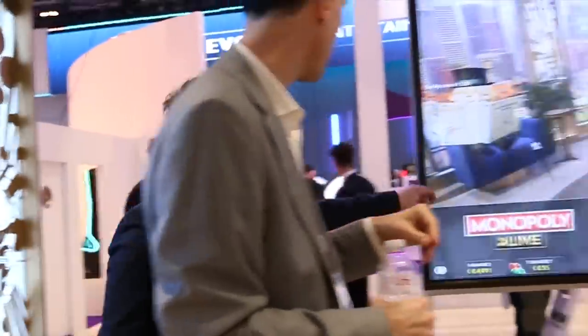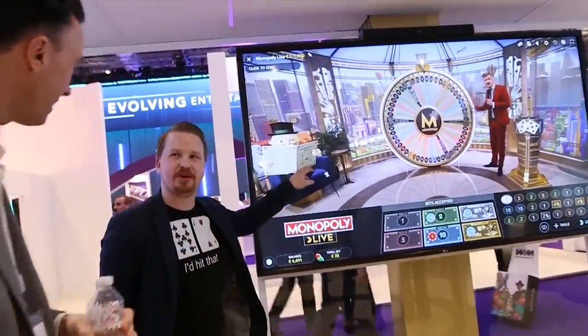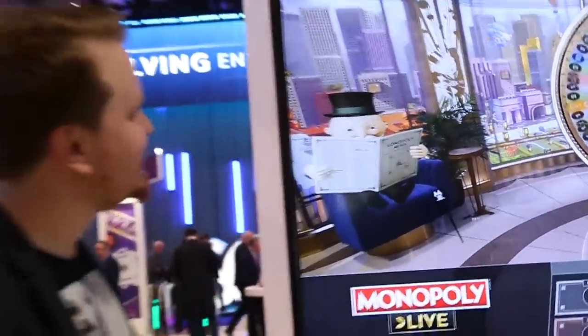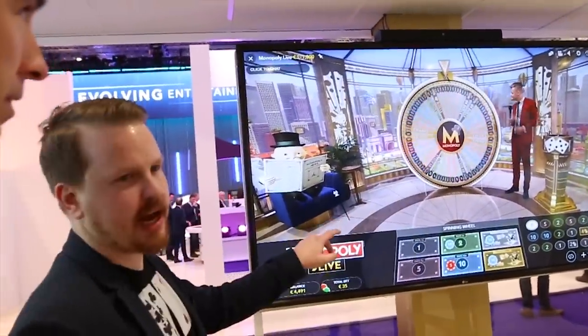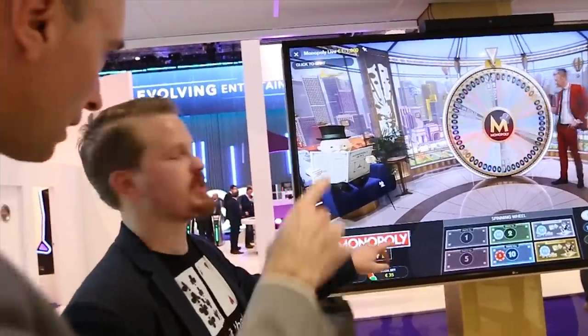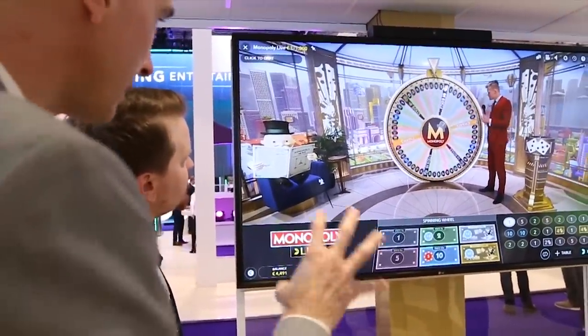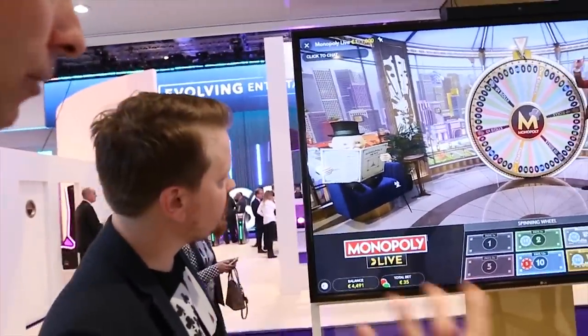He sits here reading the Monopoly news, or he might be drinking coffee — he does all kinds of things. You can see the big six sections on the wheel. A regular Dreamcatcher is 54 sections; this is also 54, but it's a different 54. The big things you want are the two-roll and the four-roll, and then you go into the magical world.